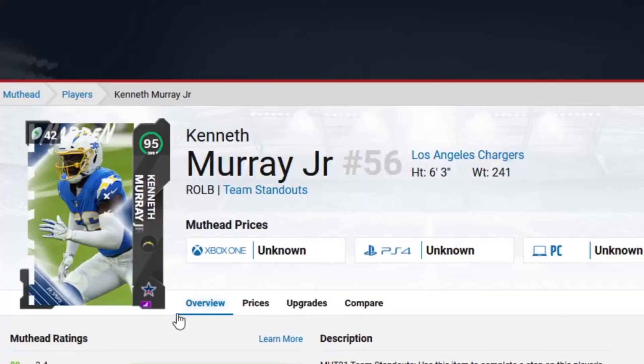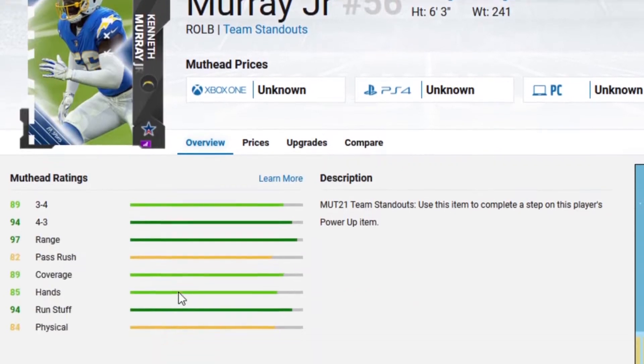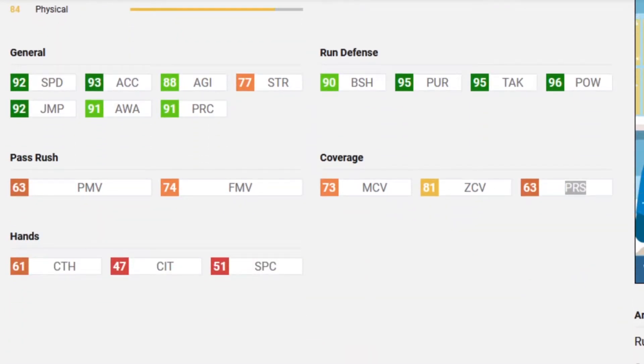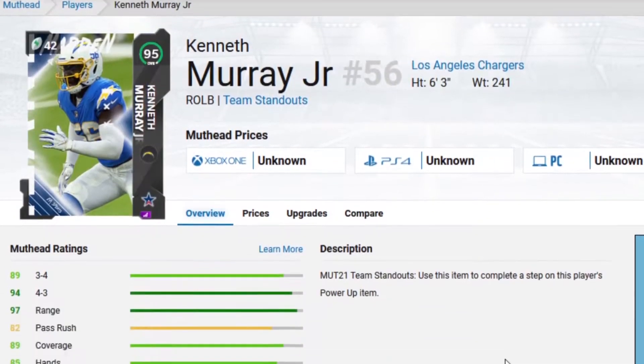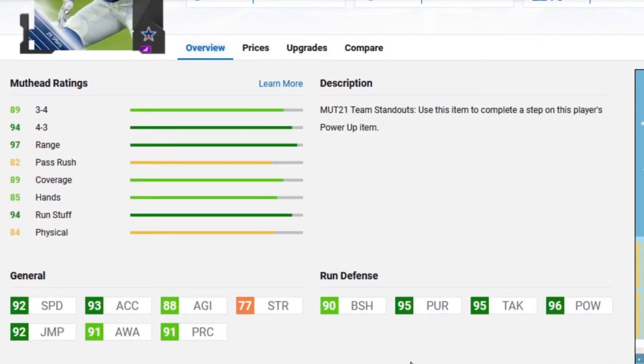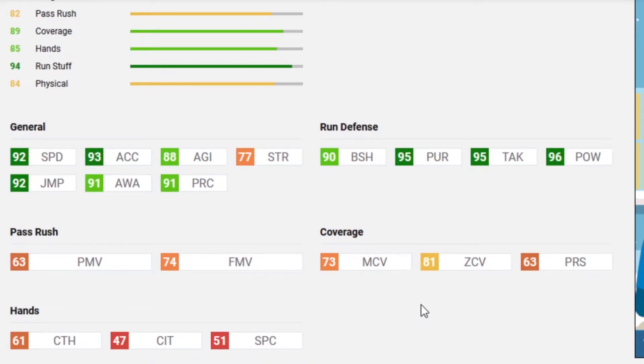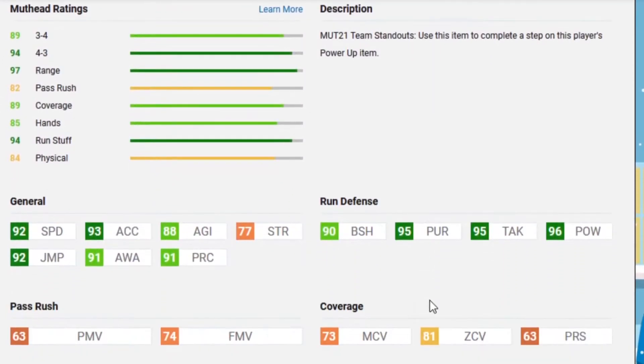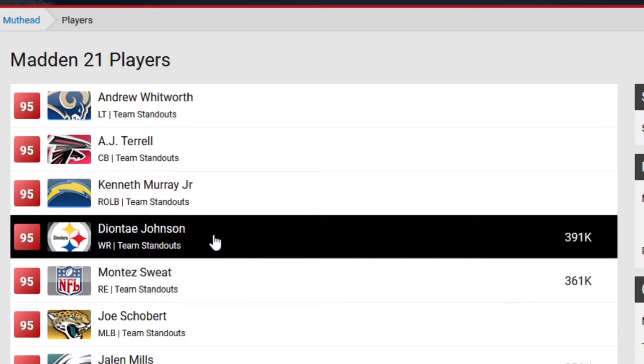Next is Kenneth Murray. I won't spend too much time on this one because it was spoiled yesterday. He is a run stopper right outside linebacker. So he does have 95 pursuit, 95 tackling, 96 hit power, and 90 block shed. For coverage, he actually has 81 zone coverage, which is actually not terrible for a run stopper linebacker. Overall, this is a very solid run stopping linebacker card. I'd be okay with this card if I was on that team.